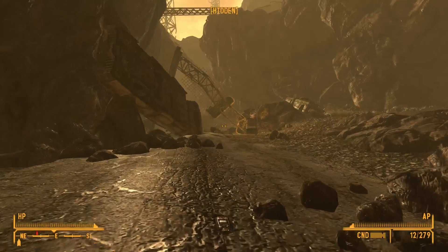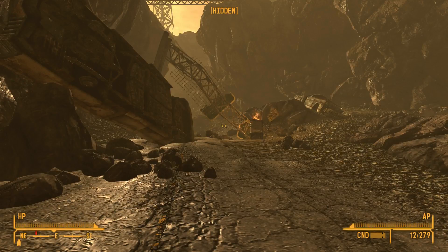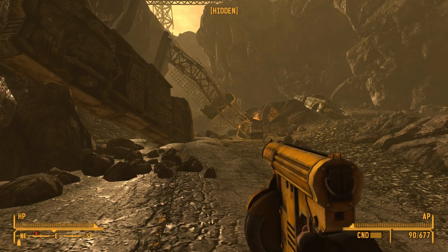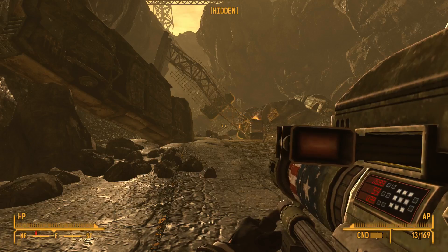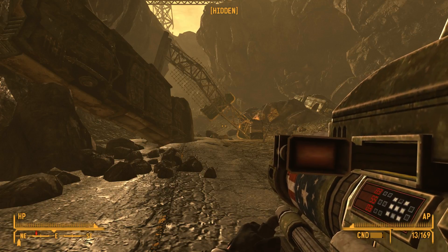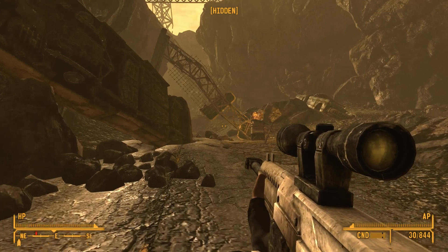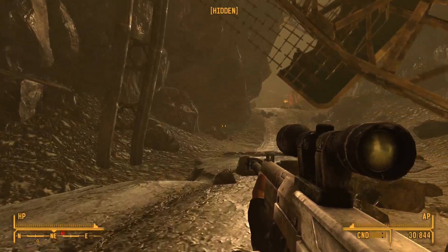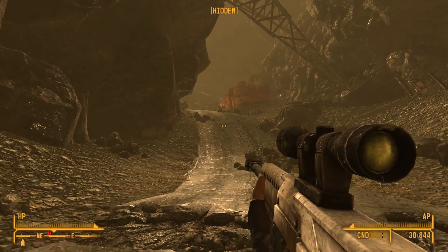We're back with Fallout New Vegas, and we are in The Lonesome Road. This DLC is pretty cool so far. We've realized that something called a Tunnel Dweller is amazingly scary, and this Rocket Red Glare is pretty darn cool. Here's our Riot Shotgun, which is great against the Deathclaws. And here's our Bozar — this particular gun is great for killing those Tunnel Dwellers at a rapid rate.